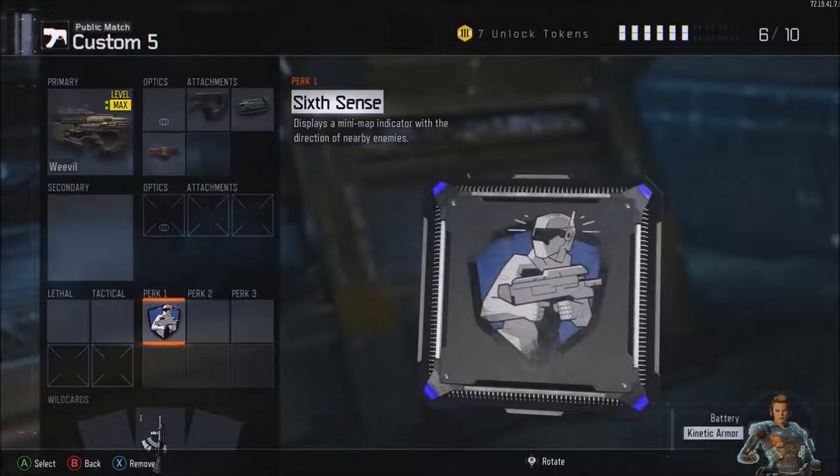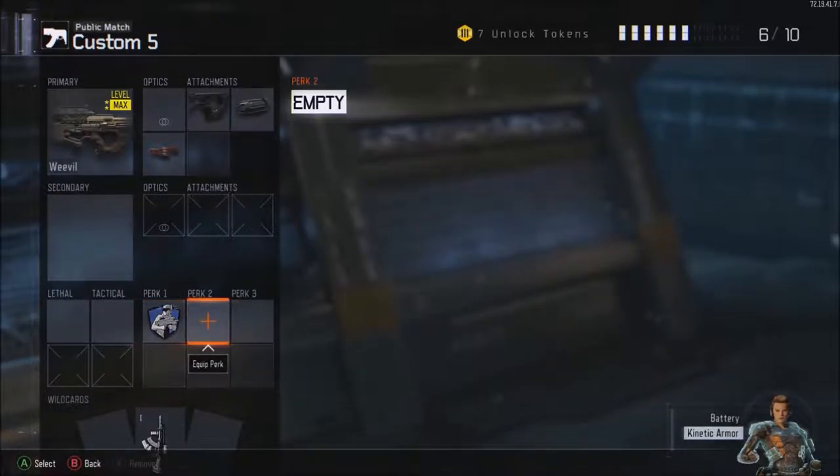Perk 1, you're going to go Sixth Sense. Sixth Sense displays a little indicator on your minimap as to where your nearby enemies are. It's quite good actually — you get to visually see where people are instead of having to hear them. So yeah, that's pretty good.